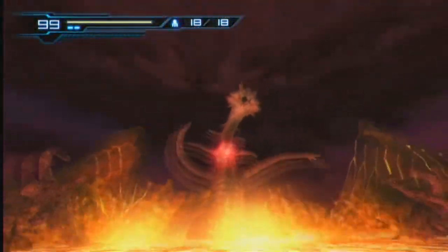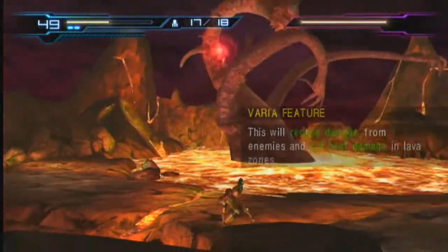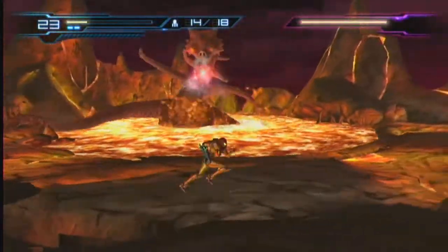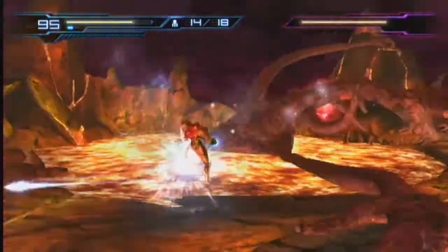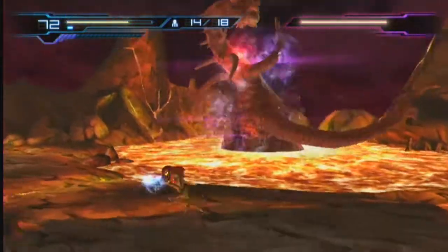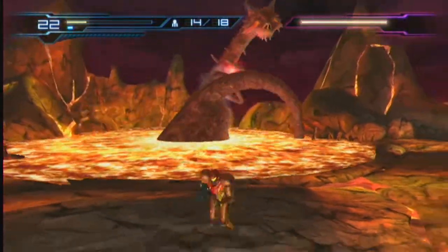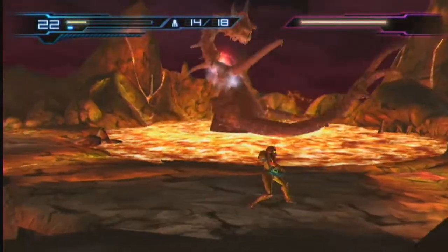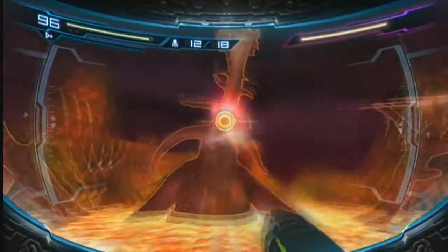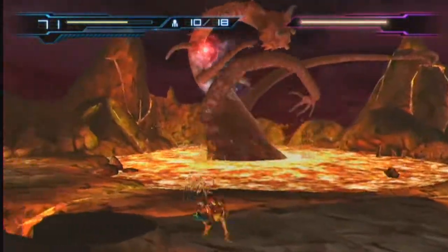Boss fights — you guys know how I love these boss fights. Hey look, he's got a big glowing spot! I know what to do — I need to try not to get hit, that's what I need to do. Okay, he's got a pattern-ish. I jumped like 30,000 seconds too early. I don't think those are hurting him — no, he's got a health bar.